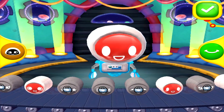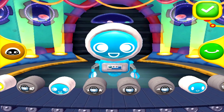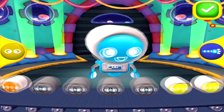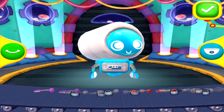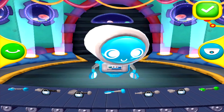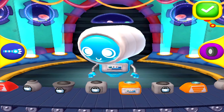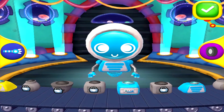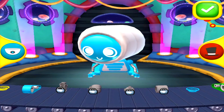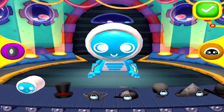Why not choose some new eyes to match that adorable face? Would you like to choose a new mouth for our robot? Maybe you'd like to choose a different body for this robot. Robots have many different ways to move around. Why don't you try some new legs? I'll bet this adorable robot would love a new hat. Would you pick one out?